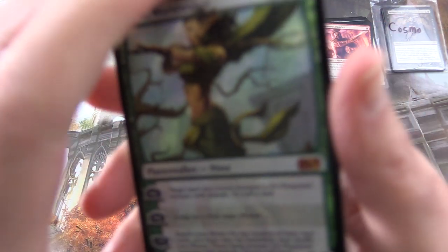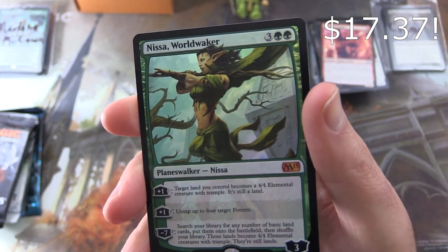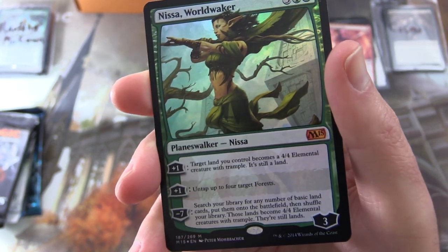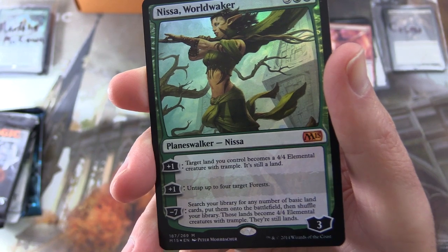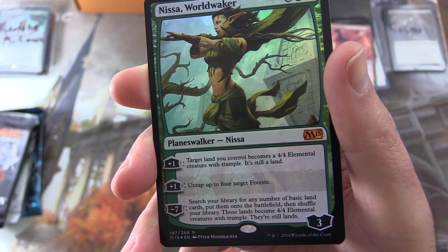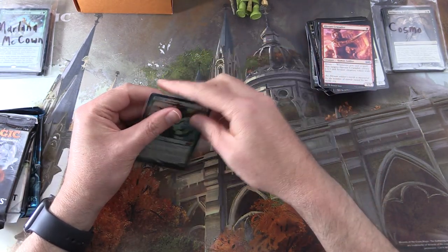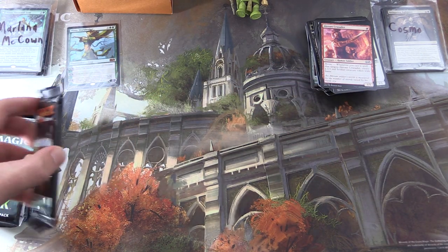Let's take a look at the foil — not double-sided this time. We have Nissa, Worldwaker, Planeswalker Nissa with 3 loyalty for 5 mana, from M15. +1: target land you control becomes a 4/4 Elemental creature with trample — it's still a land. Another +1: untap up to 4 target Forests. And -7: search your library for any number of basic land cards, put them onto the battlefield, then shuffle — these lands become 4/4 Elemental creatures with trample but are still lands. Very cool foiling on that one. And yes, I do create these things myself — I pick the foils and the packs. This is my vision for how a Chaos Mystery Box should be.